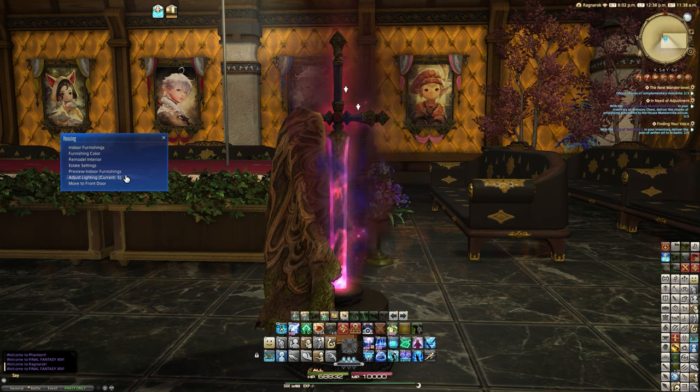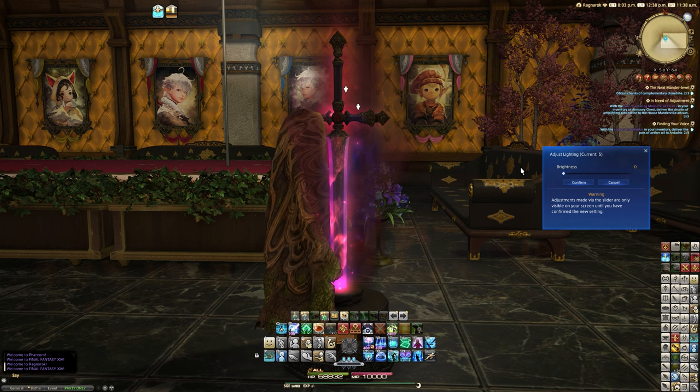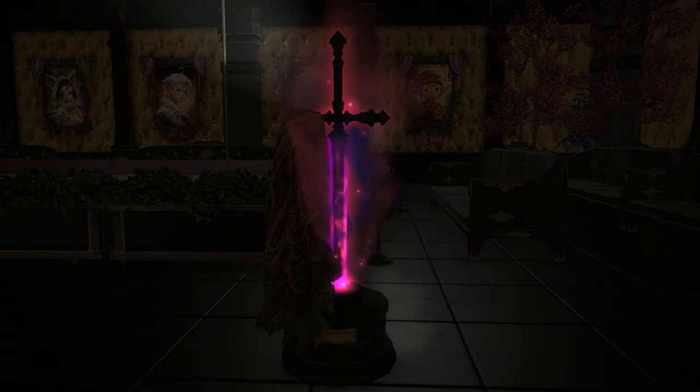In terms of lighting, this actually produces light. Some people like to have really dark, moody places — this will look amazing in that. My friend James has basically turned his room in his FC into a crypt, so he has everything in the game that's remotely dark and edgy. This is certainly something he needs to add to that. It's so cool.